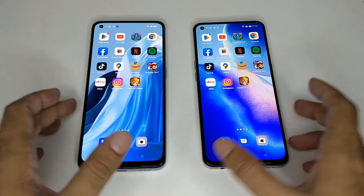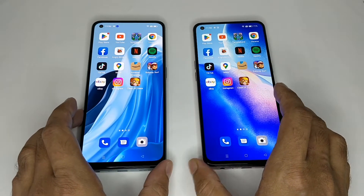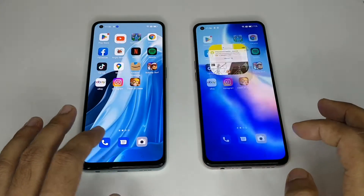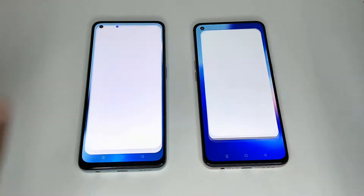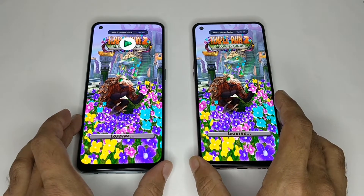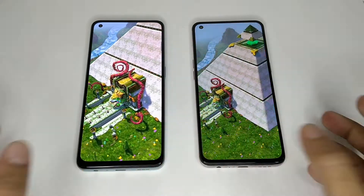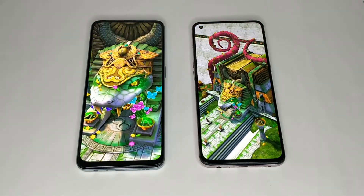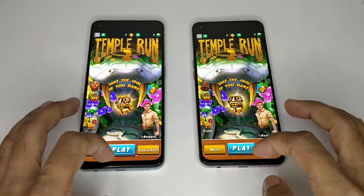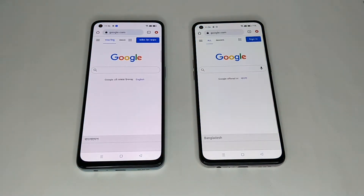Now we start the main battle of these two phones. First is Play Store — here we can see both also open at the same time. Second is YouTube, both also open same time. Temple Run 2 — we can see here the Oppo F21 Pro 5G is a bit faster. Chrome browser, both also same.